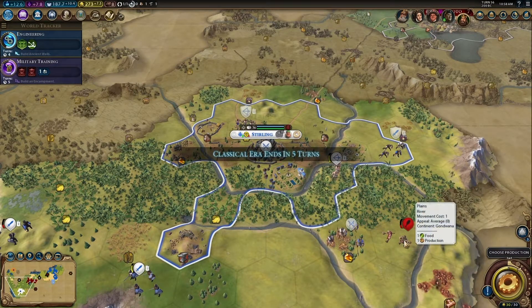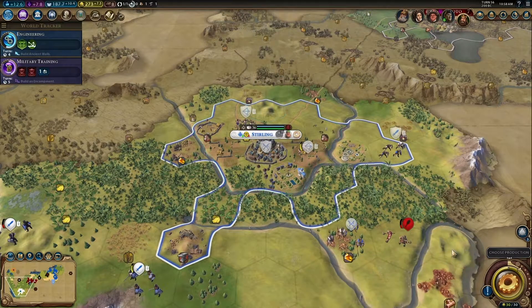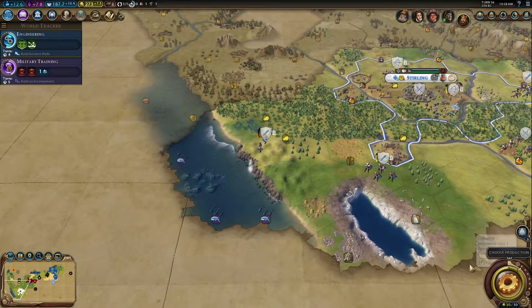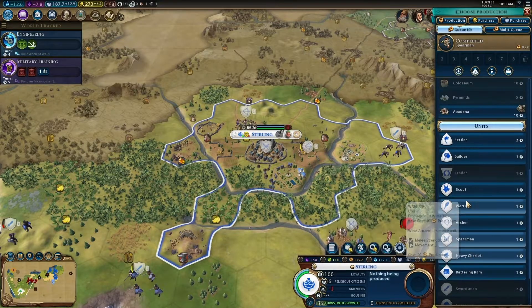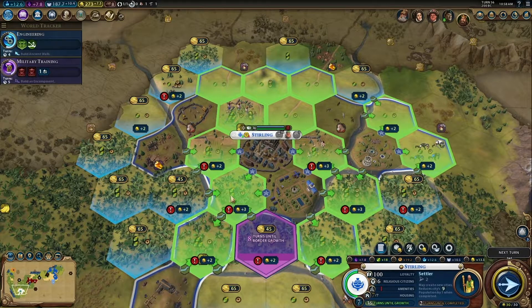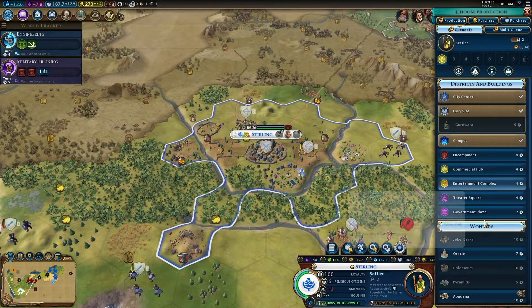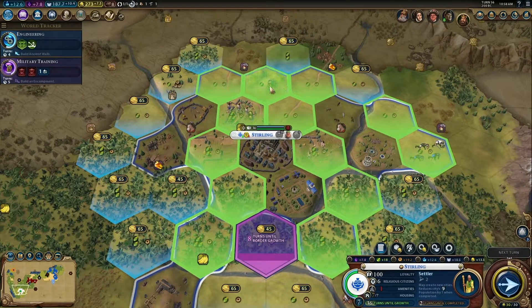You barbarians just don't learn, do you? Alright, you guys are gonna step back over there to heal up for a few turns, and you guys are gonna fortify. In Sterling, we're actually gonna make just one settler for now, then we're gonna make a commercial hub — which shall be placed there — then a government plaza, which I believe is introduced in Rise and Fall. So once that's built, I'll show you what it does.